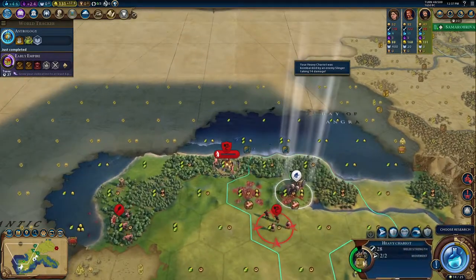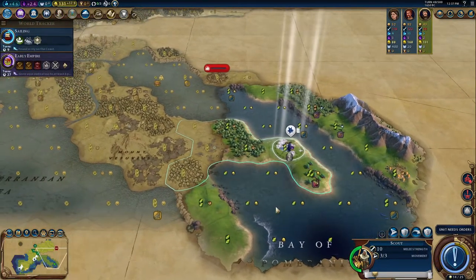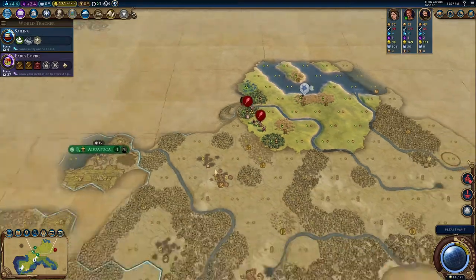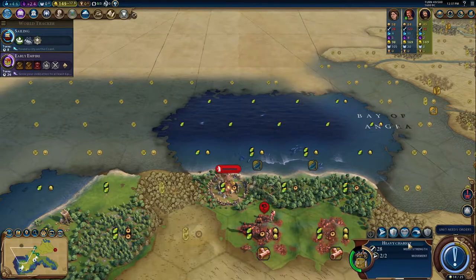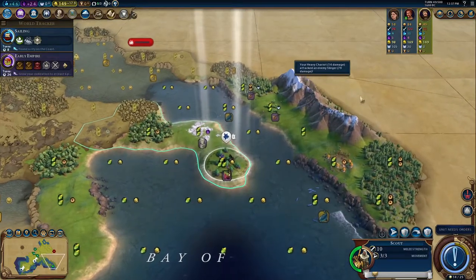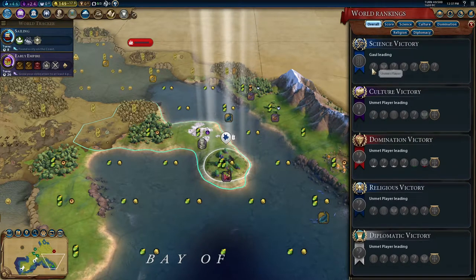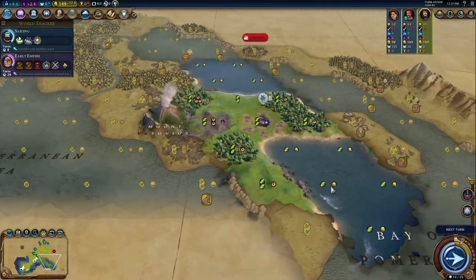I think we're still going to clear this camp out here. We don't want a city-state there just yet — we want to maximize all of our territory as Portugal, because going wider with those coasts is going to be super nice. Looks like Ambiorix has founded four cities already. Man, Immortal is no joke. Especially with some of the science buffs they get. Ambiorix is actually friendly, so I'll get that friendship.